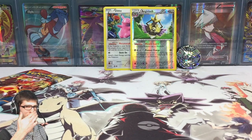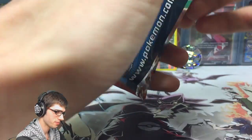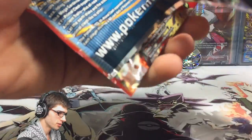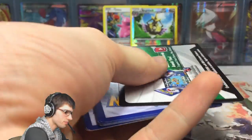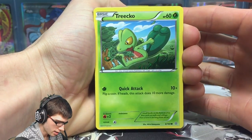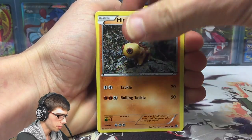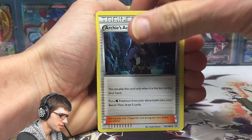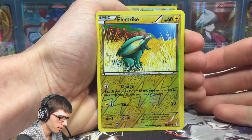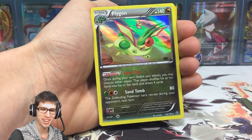That's no good, so hopefully this last pack can come through for us. We've got the second of the Primal Groudon packs. Let's go — if this pack will be nice to me and not shred. There we go — let's see how we go. We've got a Treecko, Zigzagoon, Barboach, Surskit, Hippopotas, a Masquerain, Archie's Ace in the Hole, Sealeo, a reverse Electrike with Charge and Bite, and a Flygon holo!